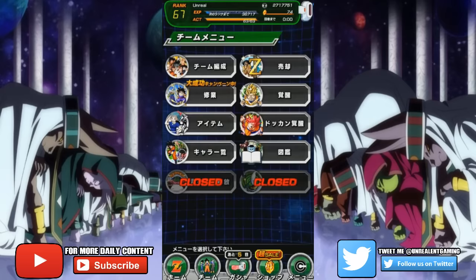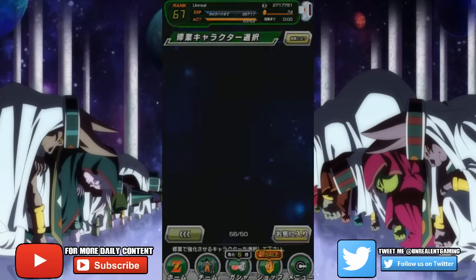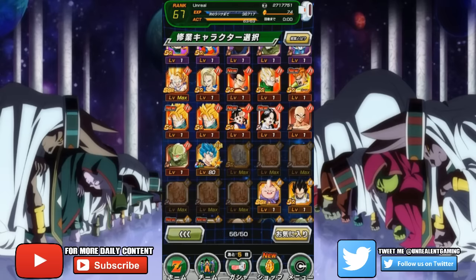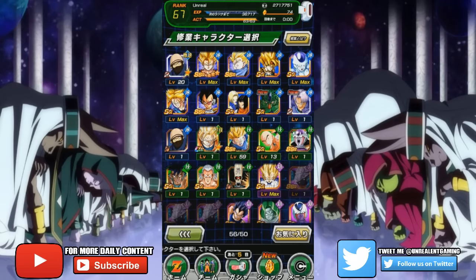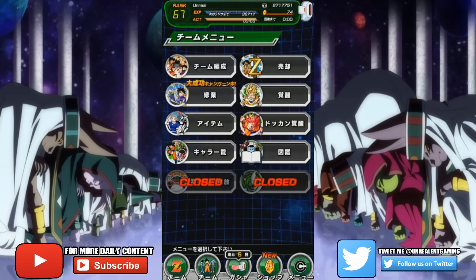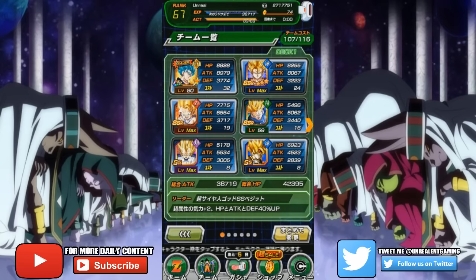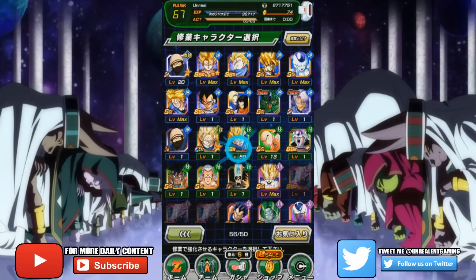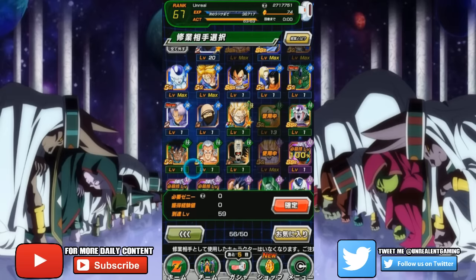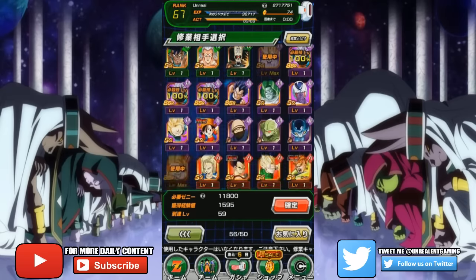I have too many cards, so I need to awaken certain ones. I have two URs — I need to train some cards and get rid of them, but half my cards are already maxed out so there's no purpose. Let me check my lineup — I definitely need to awaken Vegito. Everyone is maxed out except Trunks, so let's max out Trunks and get rid of some scrubs like Zarbon and Cybermen.